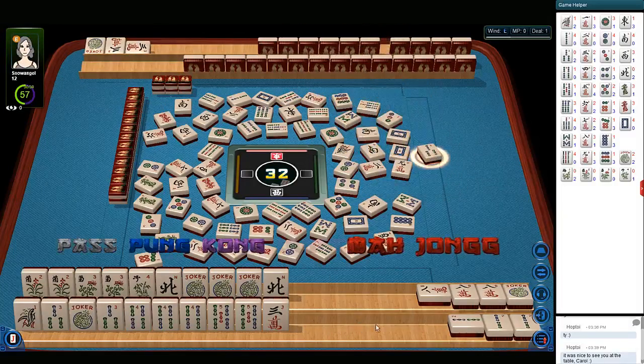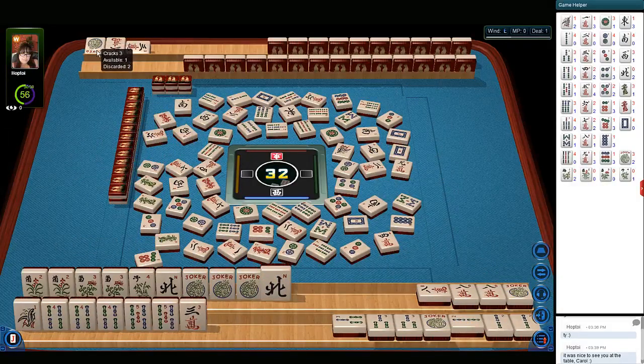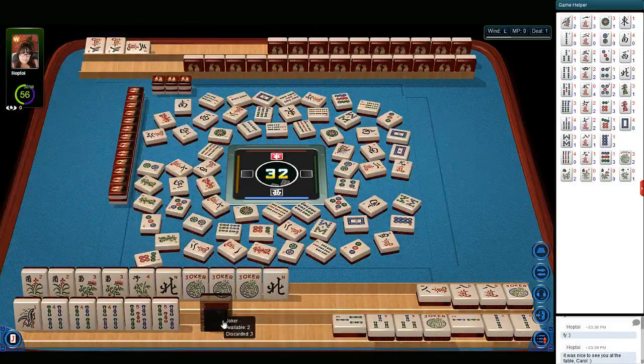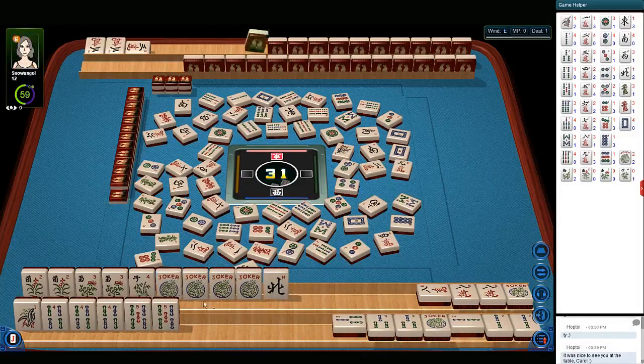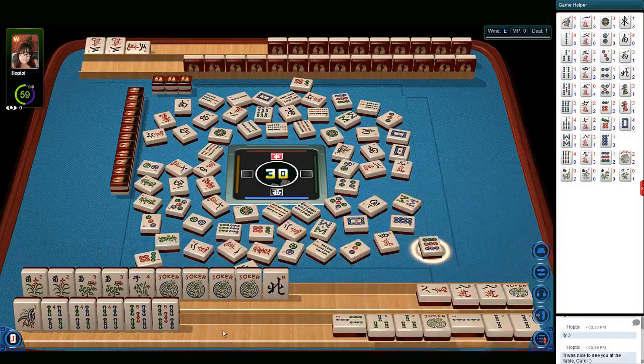Three bamboos. We're going to kong. Kong. Let's see if it lets us do this joker exchange — this has been a bug in the past. Three characters. They got it fixed — that's excellent. We're ready on this quint up here. We need a one bam. So let's discard our north. North wind. We've got the jokers there for the quint, so we don't spook our opponent by discarding a joker. Six dots. We need a one bam. Nine dots. One bam for double mahjong.